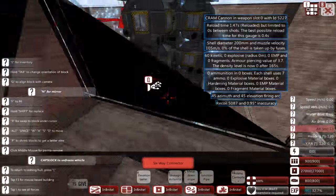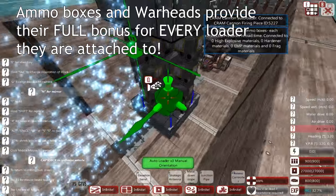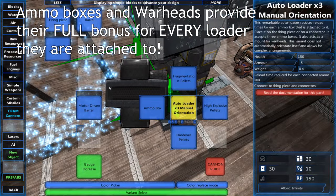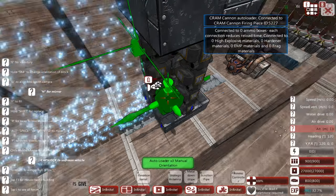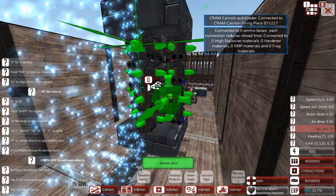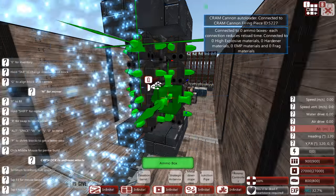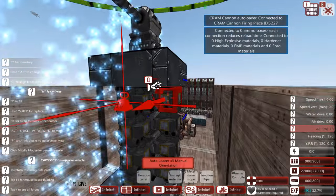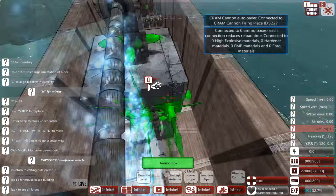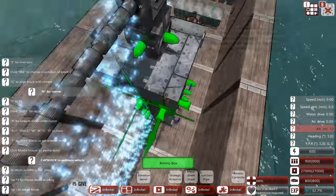We now have a nice array of auto loaders around the cannon. This isn't the most efficient layout — there's plenty of cannon tetris you can do for more efficiency — but it's a simple design and not too bad. Now we add ammo boxes: the more ammo boxes you have, the more ammo in your cannon and the longer it fires without reloading. Cram cannons have a very long reload time, and it's also dictated by ammo boxes — the more connected to auto loaders, the faster the reload.